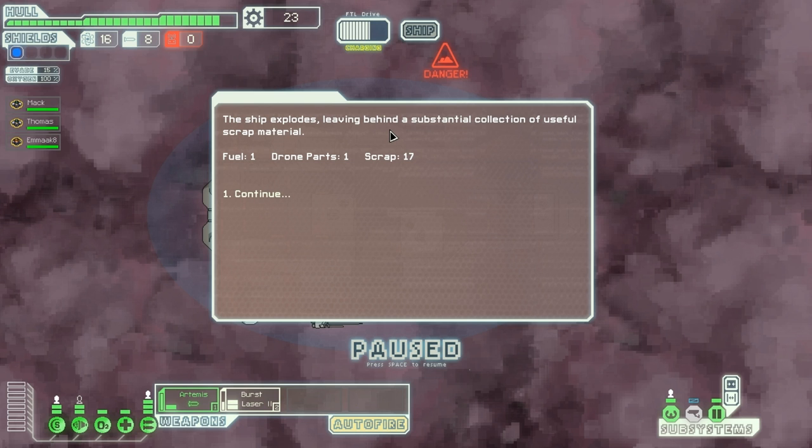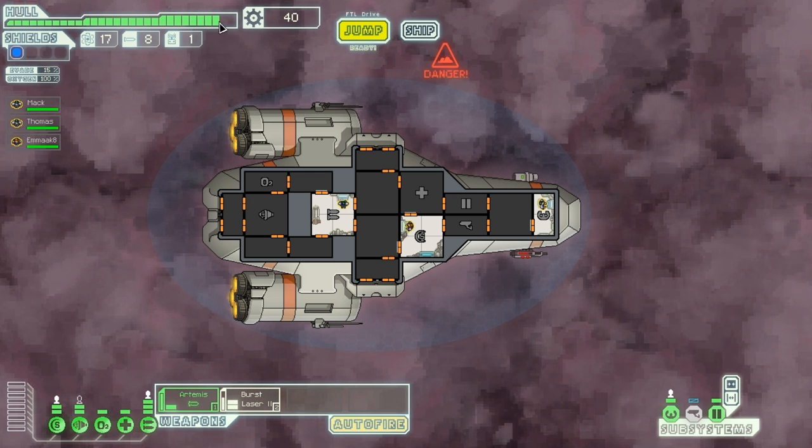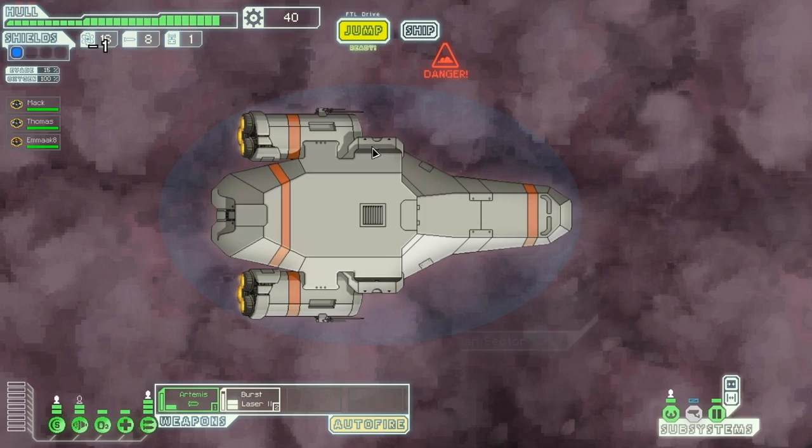The ship explodes, leaving behind a substantial collection of useful scrap material — one fuel, one drone part, and 17 scrap. I like that. Taken a tiny bit of damage but it's not too bad. Right, where should we jump to? We're going to go up here.